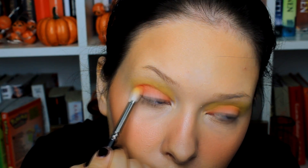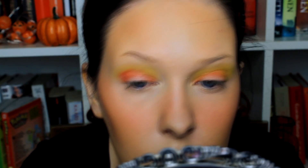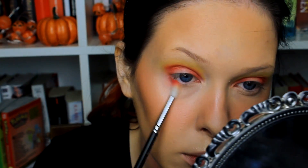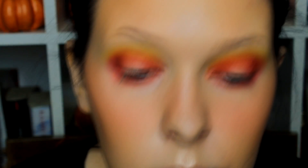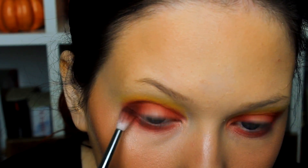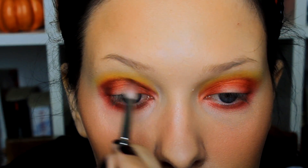Then I took my favorite brush, the 221, and placed the red eyeshadow on top of the orange. This is an amazing brush for applying color — it deposits it very softly, which is why I love it. The red goes on the same areas as the orange, and I didn't forget the lower lash line either. I was also bothered by how flat the look appeared, so I grabbed a warm matte brown and blended it into the red to create more depth — building it up on the outer and inner corners to achieve a real deep halo eye.